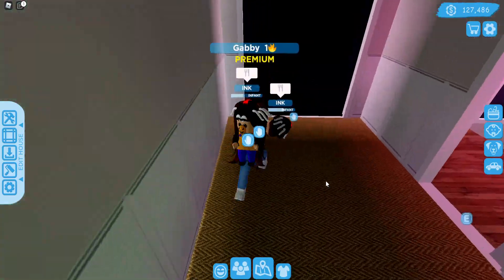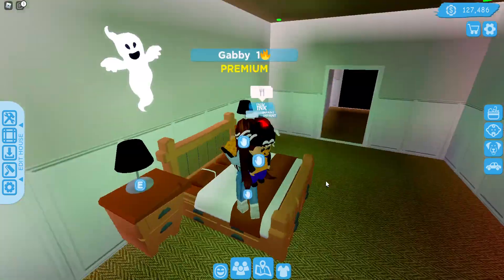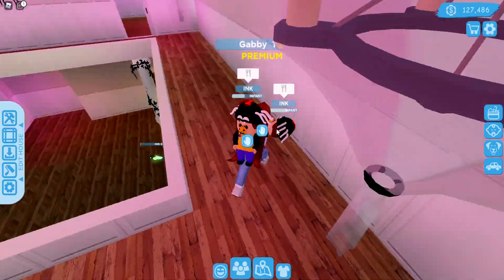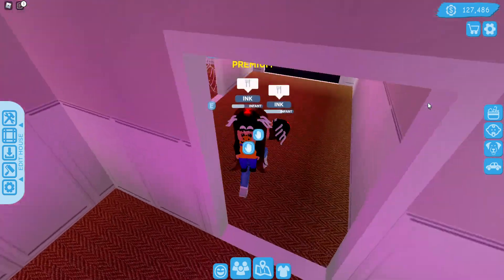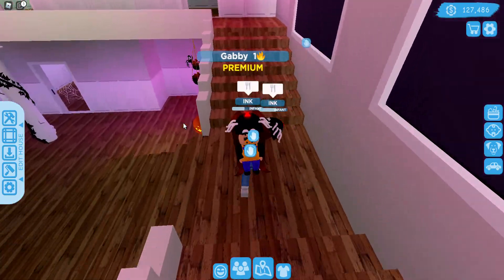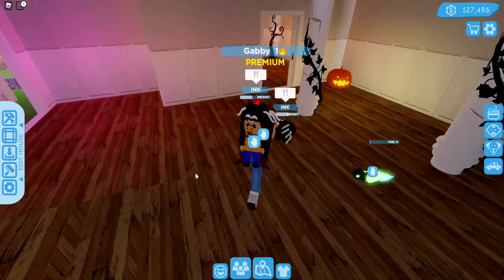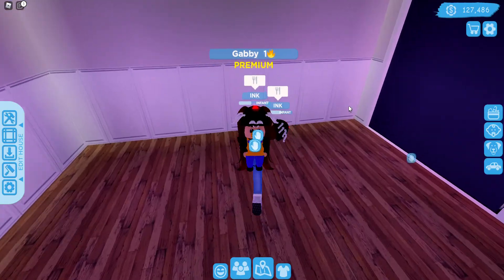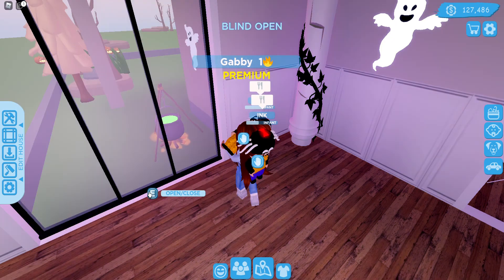Let's explore more rooms — there are ghosts on the wall! Let's check now. There is a pumpkin! You can open the blend here.